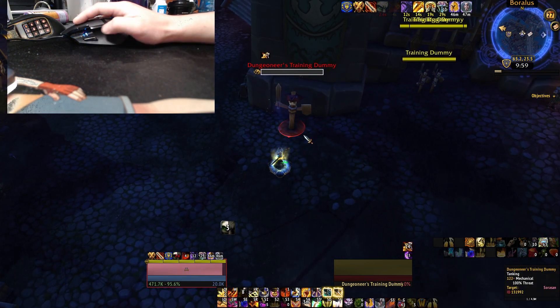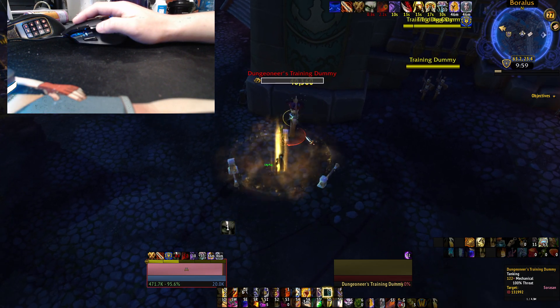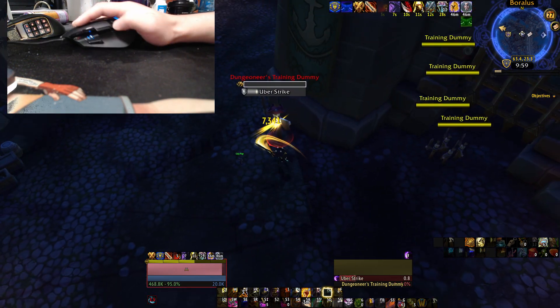So you might be asking: how do you turn? Simple — you hold right click and turn your character.